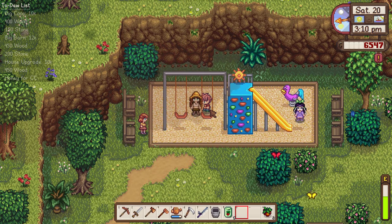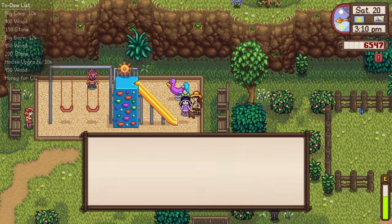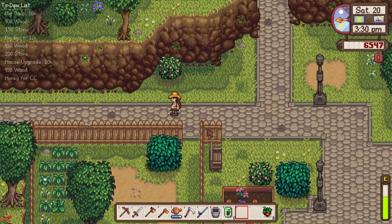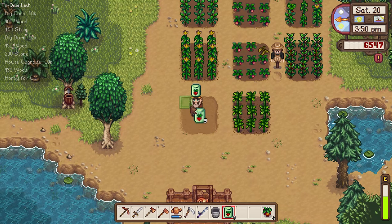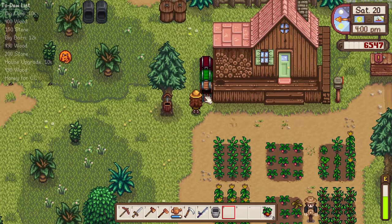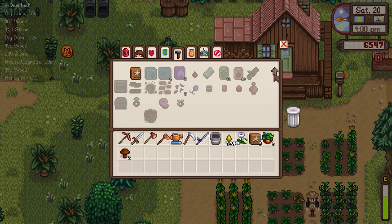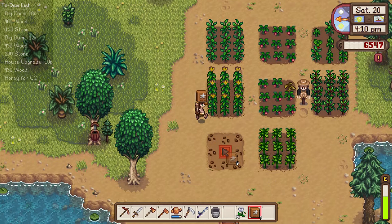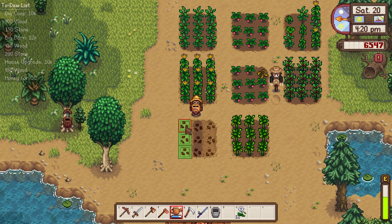Let's say hello to Vincent and Jas. I haven't seen them up on the playground that often, but it is Saturday — that makes sense. Let's go ahead and get our radishes planted down here. We have some speed grow but radishes grow fairly quickly, so that's not what I'm looking for. I'll take this poppy though — we can give that to Penny tomorrow. Let's get the basic fertilizer on our radishes and hopefully improve their quality.